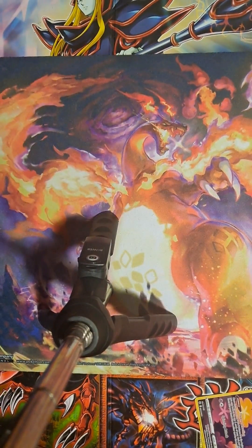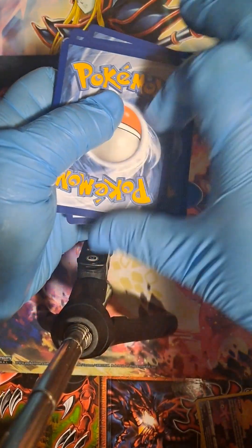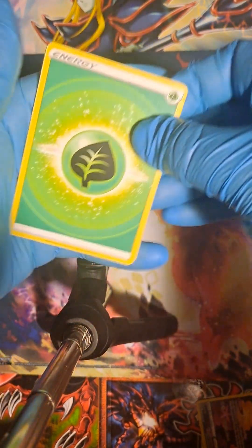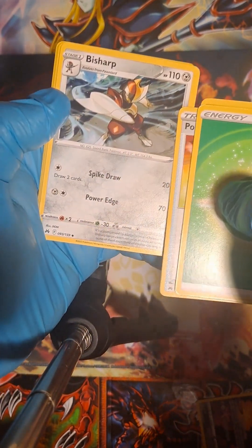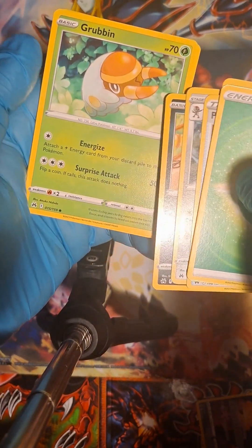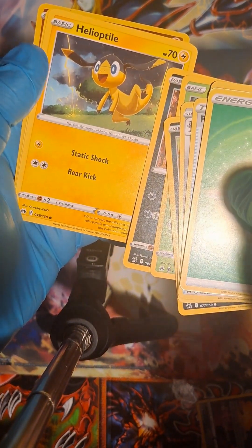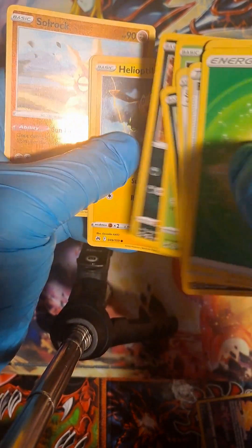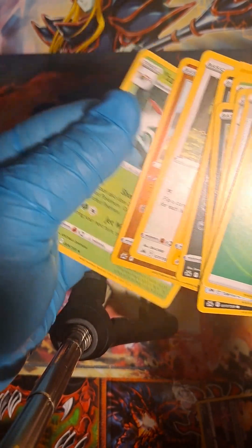Next pack — fire and grass energy. Pincurchin, Pokemon Catcher, Bisharp — I love Bisharp — Galarian Corsola, Grubbin, Skrelp — Skrelp is cool too — Helioptile. Wooloo reverse holo and Yanmega for the rare.